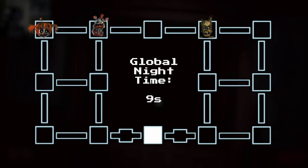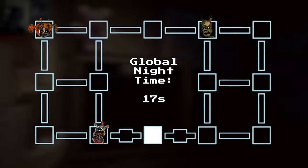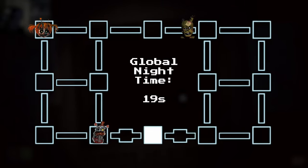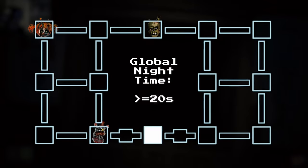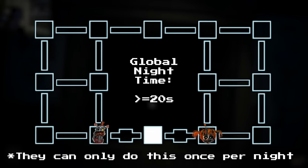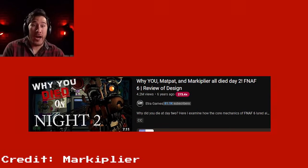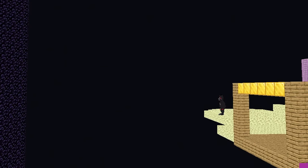If 10 seconds have passed in the night and Molten Freddy enters the top center room, he will teleport directly to the room outside of your left vent. This same mechanic applies to Scraptrap and Scrap Baby, instead requiring 20 seconds to pass and teleporting them to your right vent. This mechanic is why a lot of let's players ended up dying on night 2 when the game first came out. Luckily, by a miracle programming error, Lefty cannot teleport, which relaxes the game just a bit.